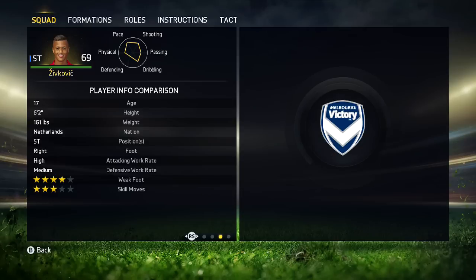This incredible talent starts off at 17 years old, 6 foot 2 tall, striker, right footed, high medium work rates which is great for a striker. You would like to have high low but I prefer my strikers to have high medium, 4 star weak foot and 3 star skill moves.